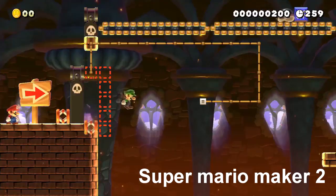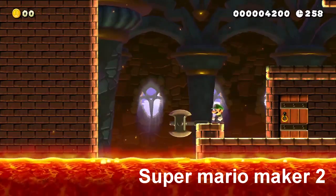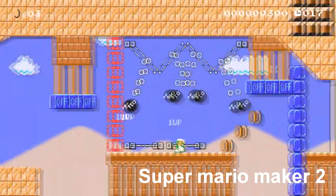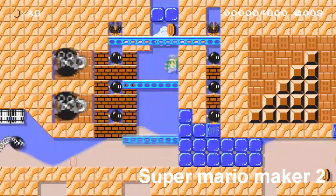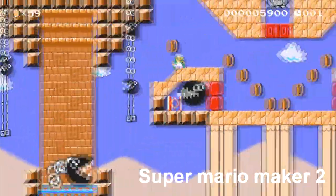Number six is Super Mario Maker 2. You do need a Nintendo Switch Online subscription — without it there's only the story mode with about 100 to 150 levels. The digital copy is $60 and the physical copy might be cheaper; the link is in the description below.